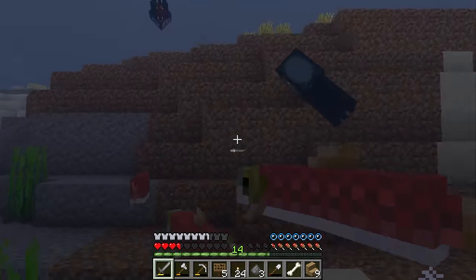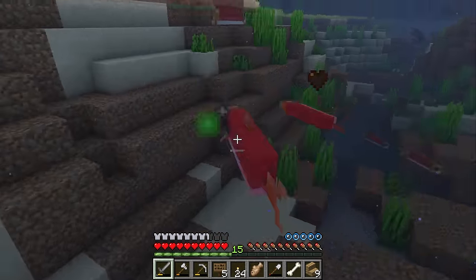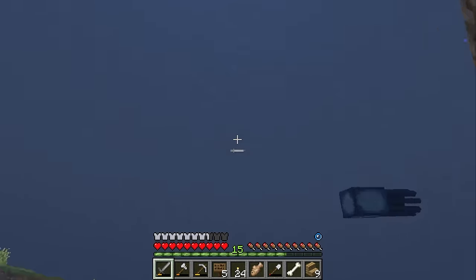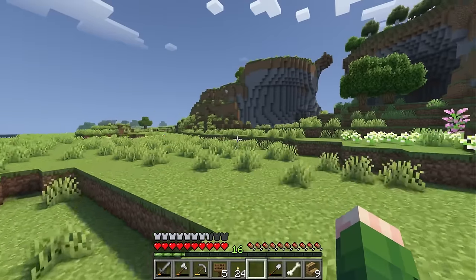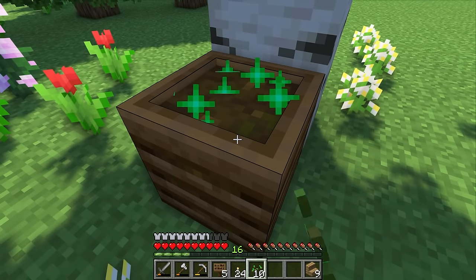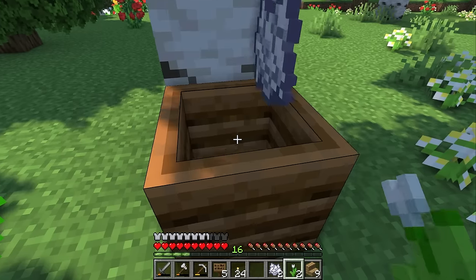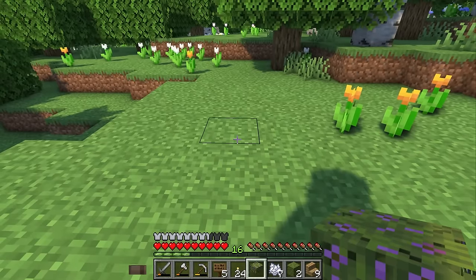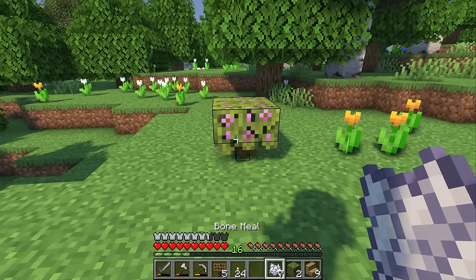Well, that didn't go too well, so maybe it's time for plan B - killing salmon for bone meal and food. Which, yeah, that didn't really work either. But at least I got some food out of it because I was getting pretty hungry. Alright, option three it is then - slowly bone mealing seeds and flowers. Which gave me a total of three bone meal. So thankfully I had that bone in my inventory, and I'm really hoping this is enough for us to grow this tree.